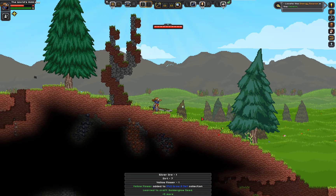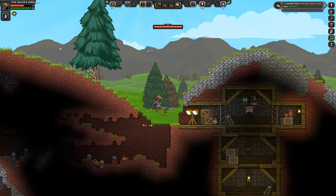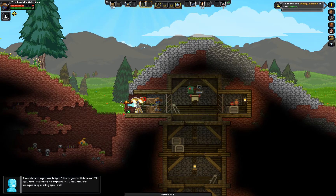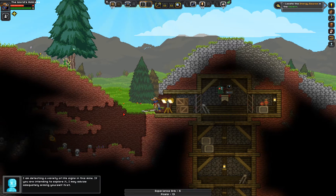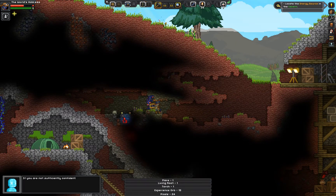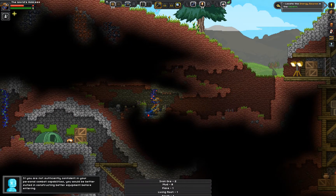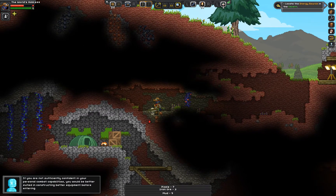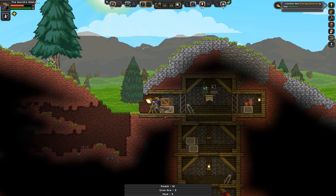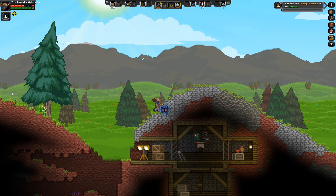Ah, there it is. I am detecting a variety of life signs in this mine. If you are intending to explore it, I may advise adequately arming yourself first — which I have done. I've done a fairly decent job of arming myself in what I would call a sufficient manner. I don't know if it's truly 100% sufficient, but get in there. Before we make our way in, though, I am going to steal some of this cobblestone and set up a base right at the top of this.